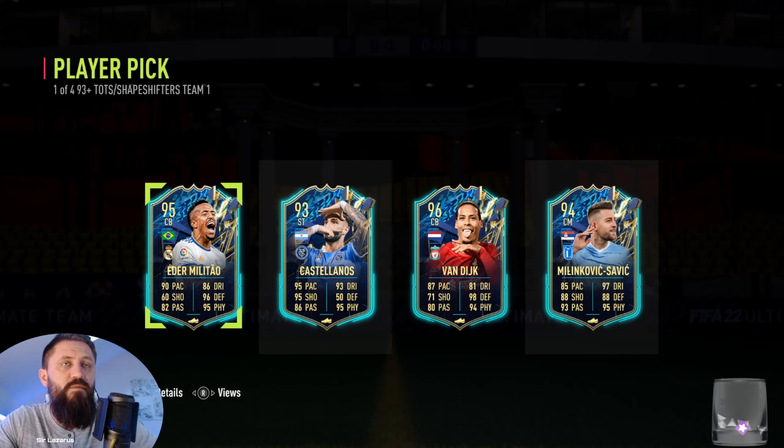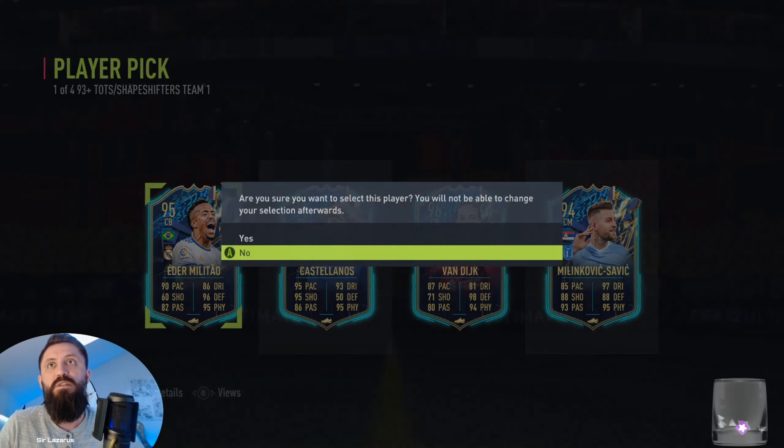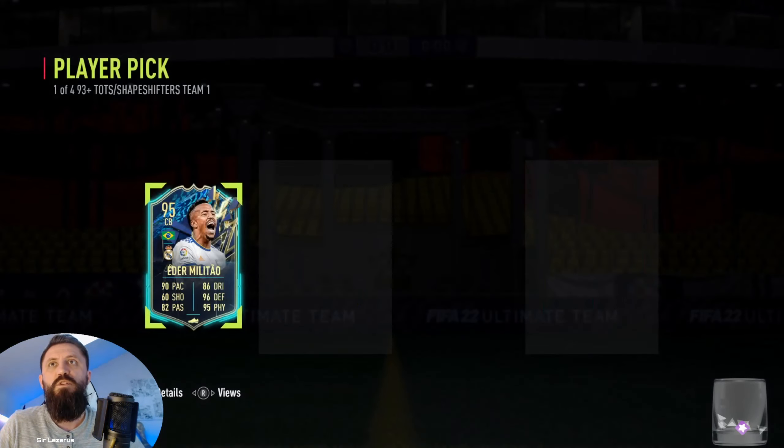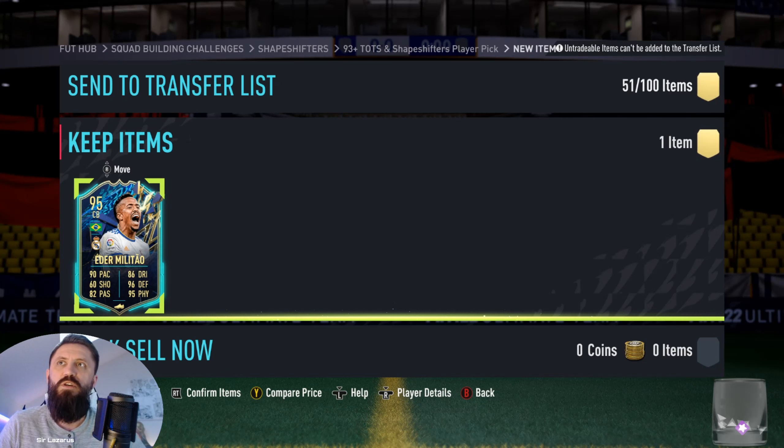His price really dropped because of his 199 acceleration — 78k. These forwards just run over you. Milinkovic-Savic is around 95k. I'm going to go for Eder Militao. I'm flooded with great defenders now, but it could have been worse. I'm happy with Eder Militao — he's one of the best defenders in the game. I'll see what I can do to mix my players up.